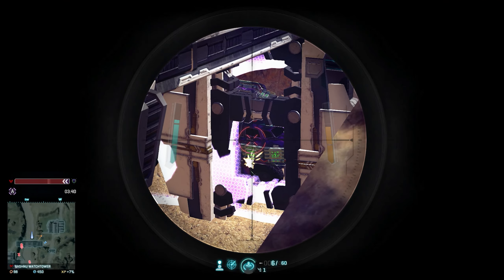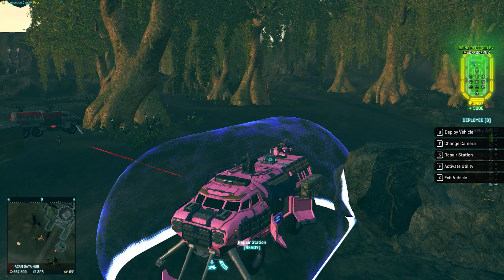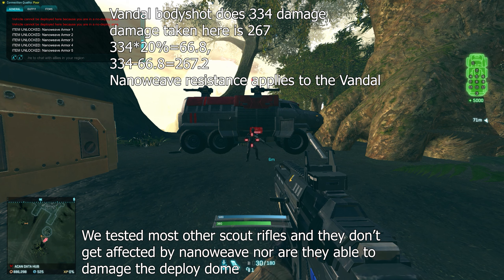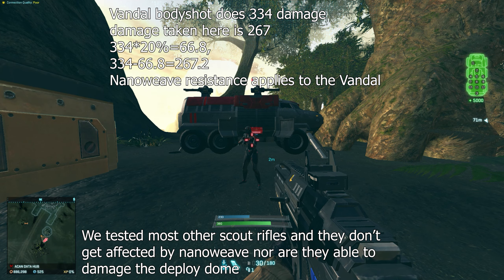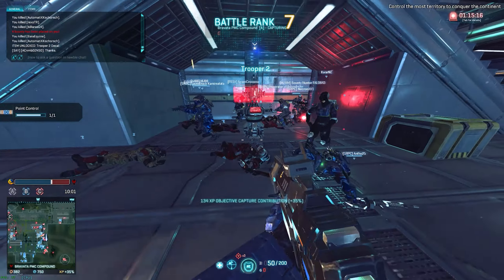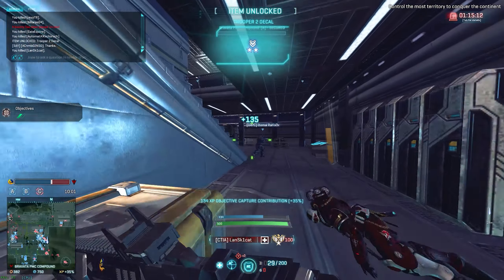For some reason, this resistance does not apply to sniper rifle bullets. Like every vehicle and anti-vehicle weapon, you do the damage listed on the card while shooting the Deploy Dome. And yes, there is a Vandal on screen right now — the Vandal's damage is classified as sniper rifle damage somehow, meaning Nano Weave also negates it. So if you want to take down a Deploy Dome shield bubble, take out the semi-auto sniper of your choice, or an anti-vehicle knife — those also work great — and go to town.